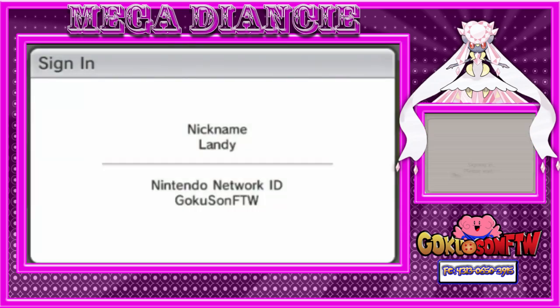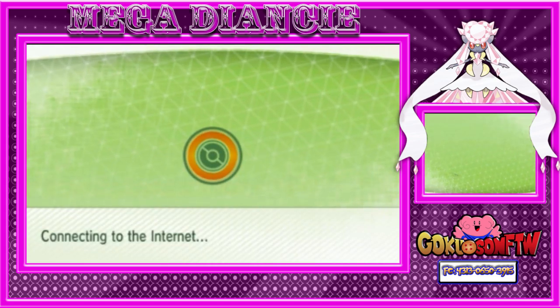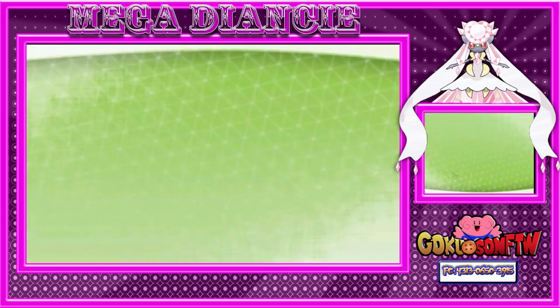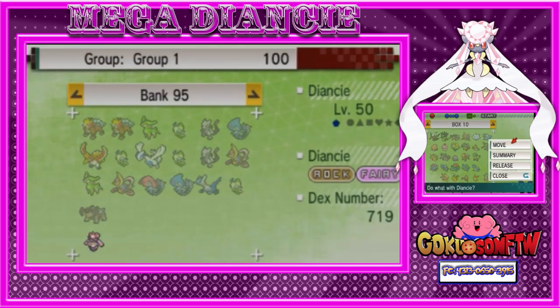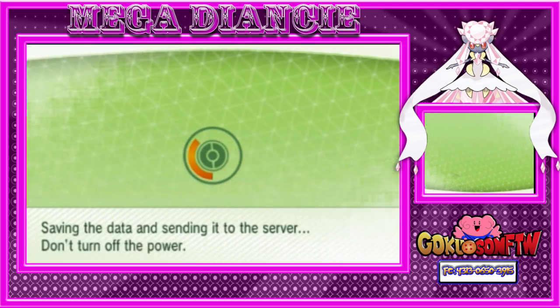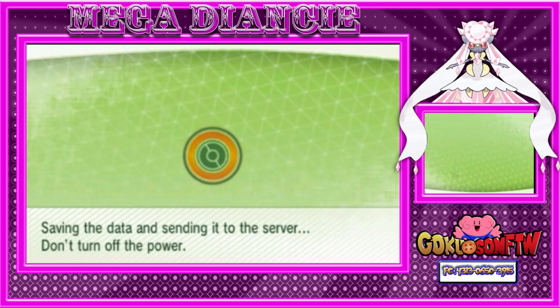So anyways, I'm going to put my Diancie in my Pokébank and I'll be right back, guys. Once you get your Diancie into Pokébank, as you see I have done here, you save your game, of course, and then you have to take your cartridge out and send it into Omega Ruby and Alpha Sapphire.